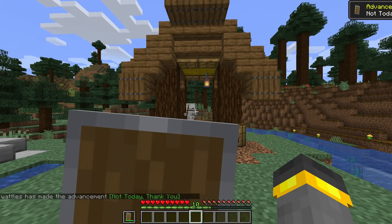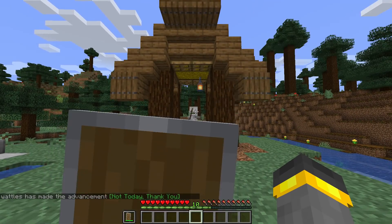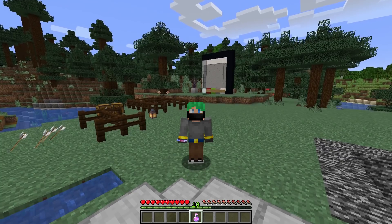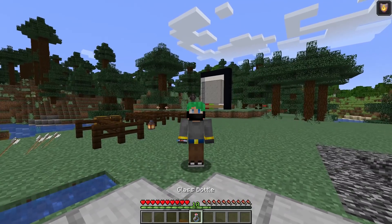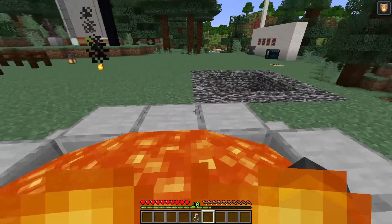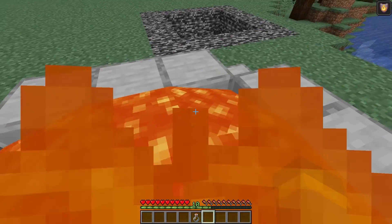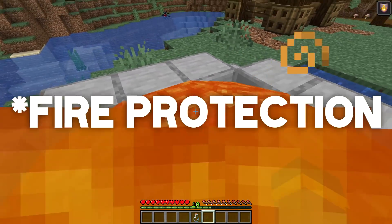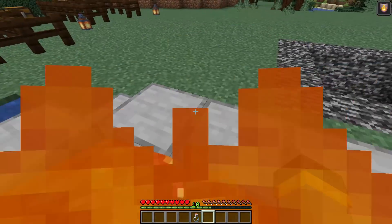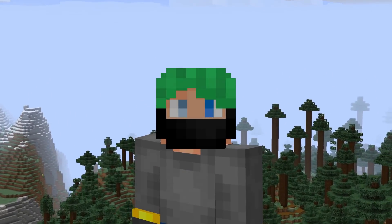Two final things to mention: shields can block pretty much all projectiles if used correctly, so projectile protection four might not be worth it. And for fire, don't forget the fire resistance potion — with it you can literally swim in lava. That also eliminates the need for fire protection on your armor entirely, since you take no lava damage even without armor.